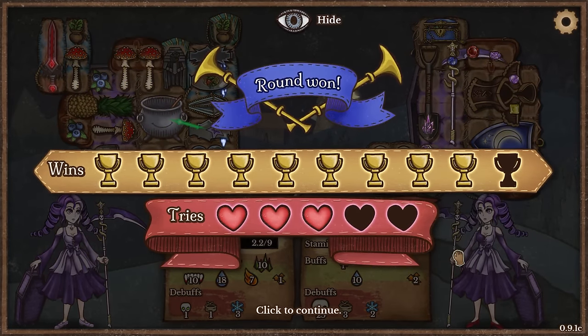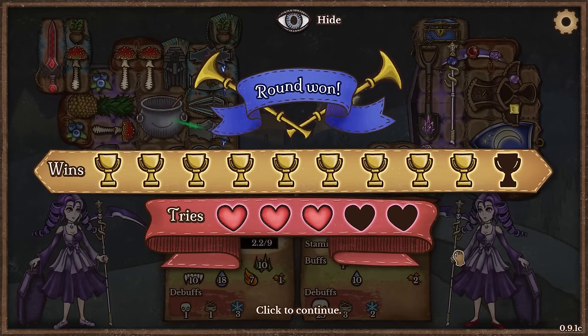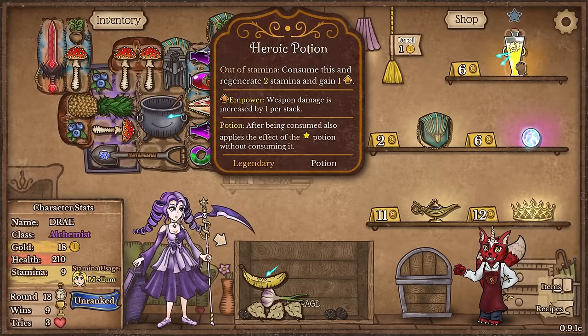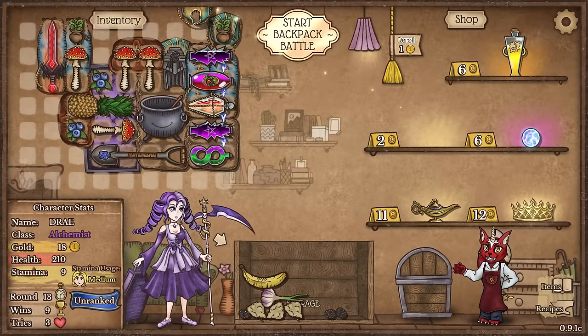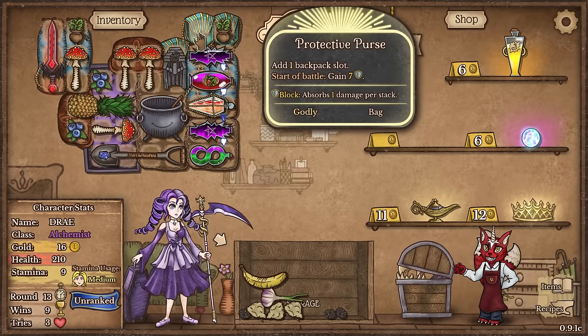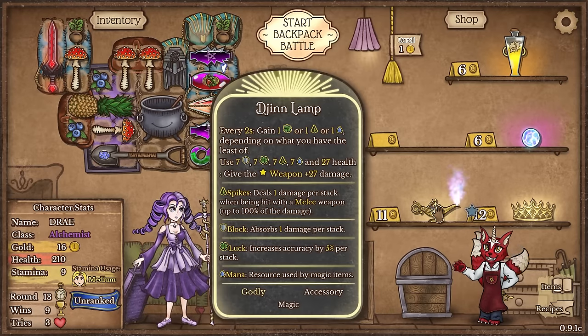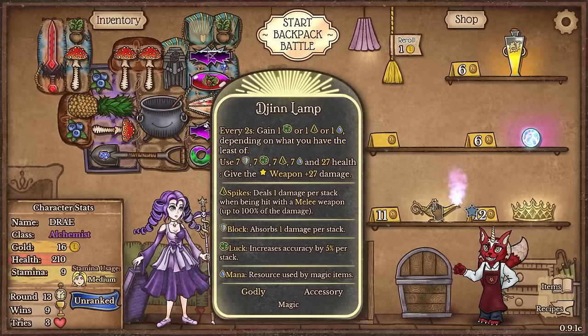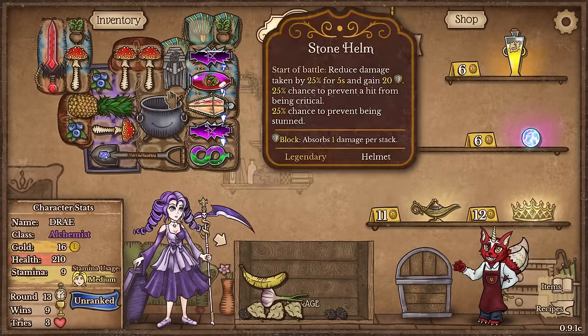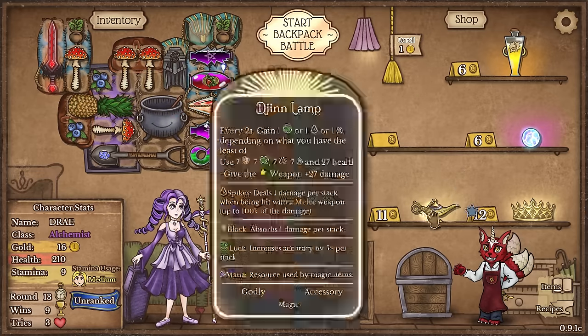And we need one more win to get 10, and we still have three lives. So far so good. This is the one potion I don't think I really needed - it is a stamina potion, and I don't think we're gonna run out of stamina anytime soon. We got a din lamp. I don't really think this is that good, because it utilizes my buffs to give my weapon plus 20% plus 27 damage. That is a lot of damage, but I really just have a buff build right now. So I don't think I really want to lose the buffs.